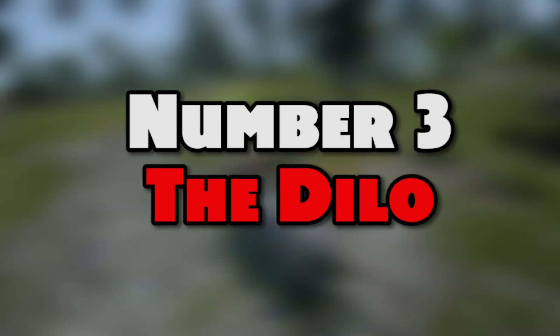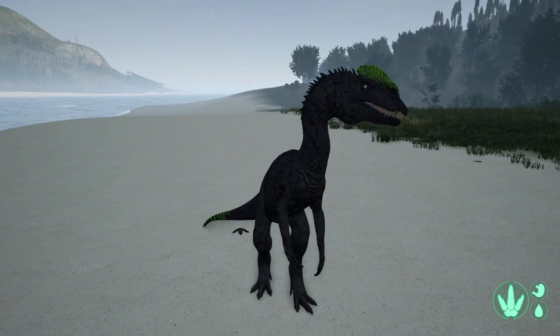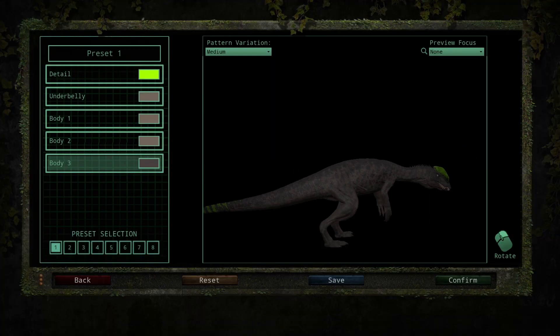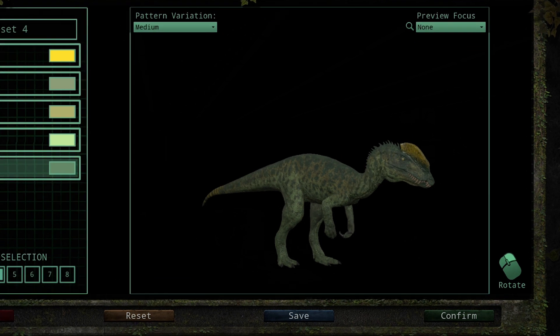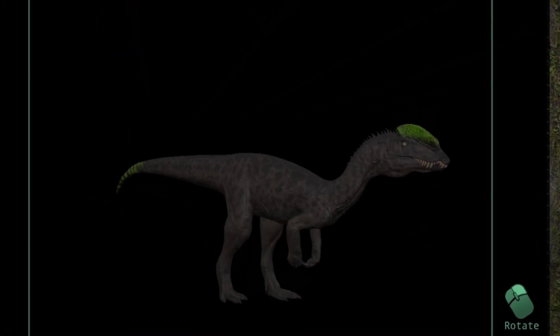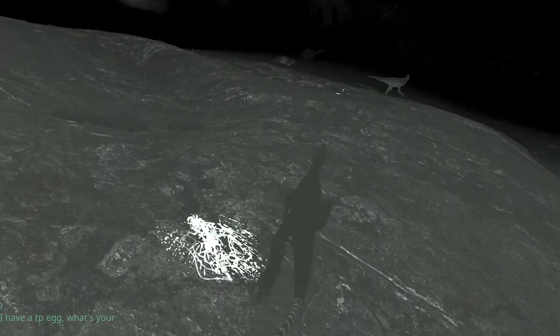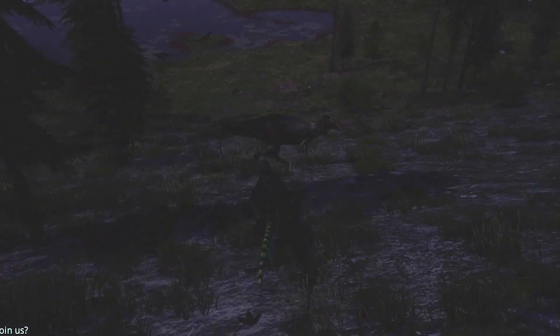We're into the top three now and this was a tough choice. At number 3 it is the Dilo. The Dilo is definitely one of my favourite dinosaurs to play in the Isle. Just look at some of the colours you can get. It has fantastic night vision — one of the best night vision ranges in the Isle Legacy. You can see for miles at night, and it's a nocturnal predator, making it perfect for sneak attacks where other dinosaurs can't even see you coming.